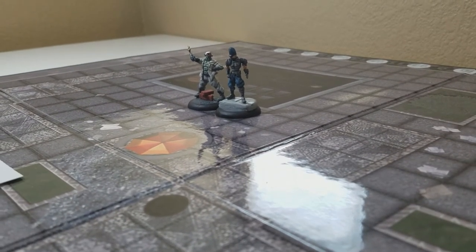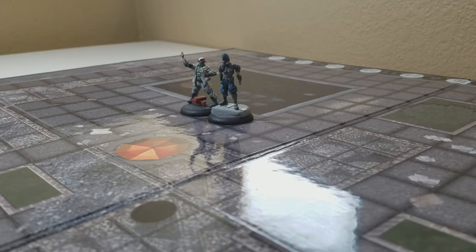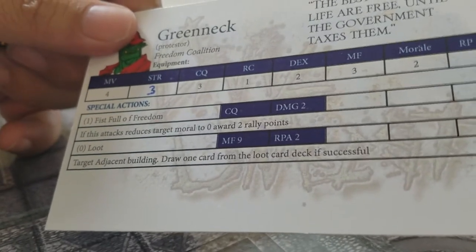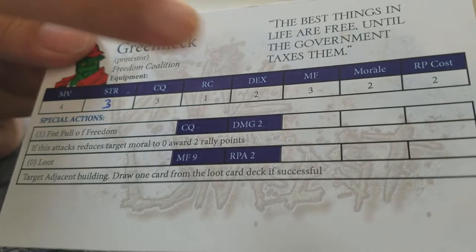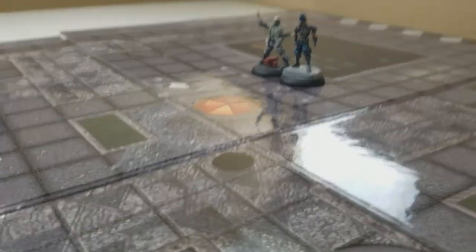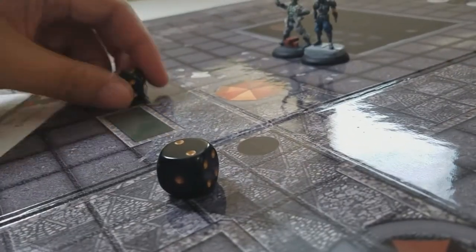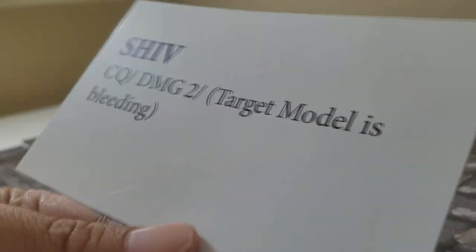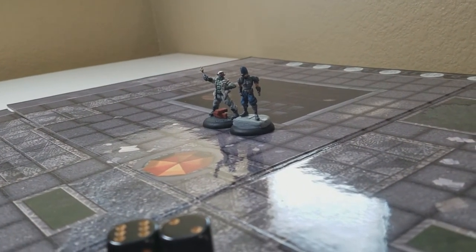He does have a zero action, which is loot. If he's near a building, he can attempt to break in and get some free stuff. The way that works is — you'll see on the card there is a MF value of nine. So on 2D6, I need a nine, and I add my MF to that. So 2D6 plus three. I get it — I get a loot card. It's a shiv. So now this model can cause bleeding attacks when he punches.